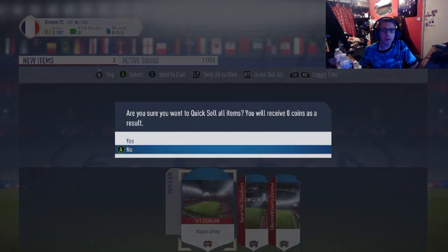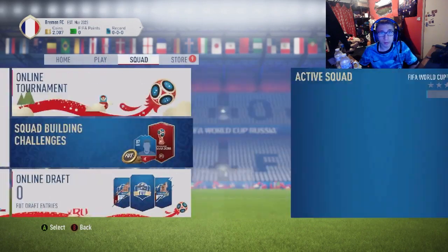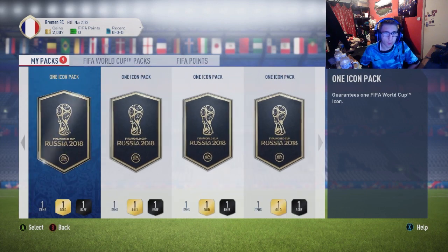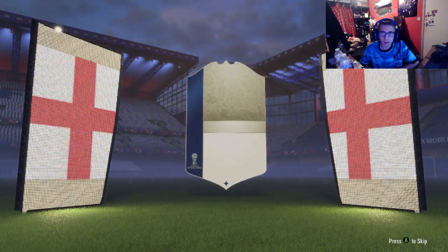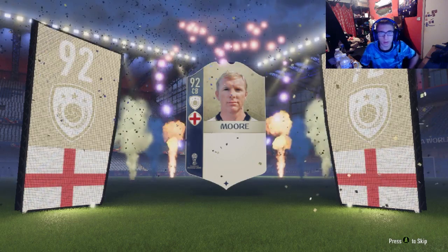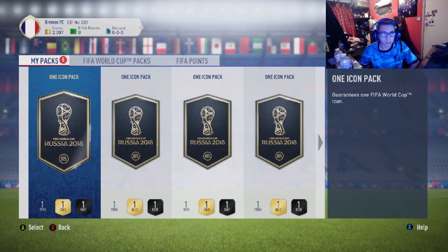I'm gonna build another one or two of these packs and I'll be back. Another two packs built which makes it up to nine, making the total up to 13. We've pretty much got a whole team of icon packs on this account - another account I've just made solely for this video. Who are we going to get in the first one? Come on, give me a Ronaldo or a Pele. It's good to see the Brazil flag... England center back, and I believe this is going to be Bobby Moore - yeah, Bobby Moore.